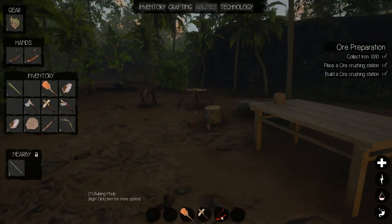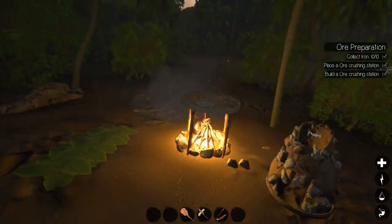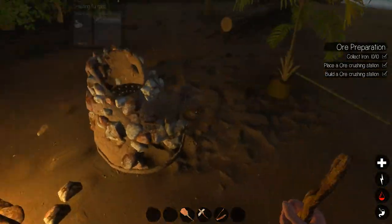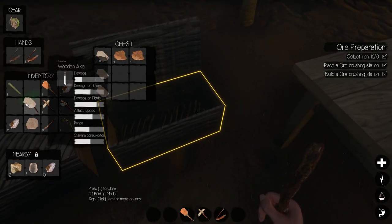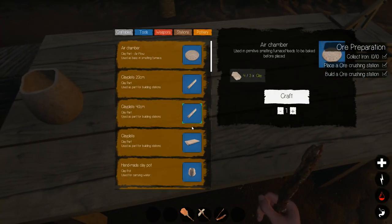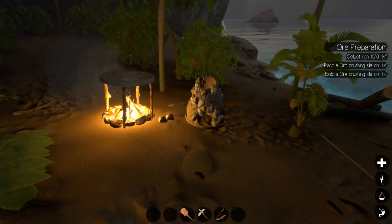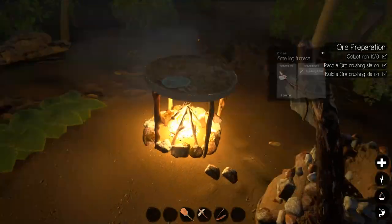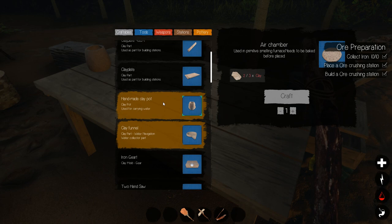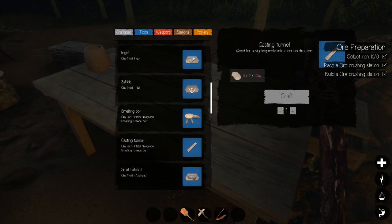Why does that go red? I think maybe it comes out of my hand when I go to sleep. That has the campfire — I just left that lit overnight, that's fine. We need a clay funnel. I don't have any clay already — I should have got more. Okay, clay funnel. I'll craft one of those and get the hammer back on the hotbar. Casting funnel — or tunnel — that might actually work better.